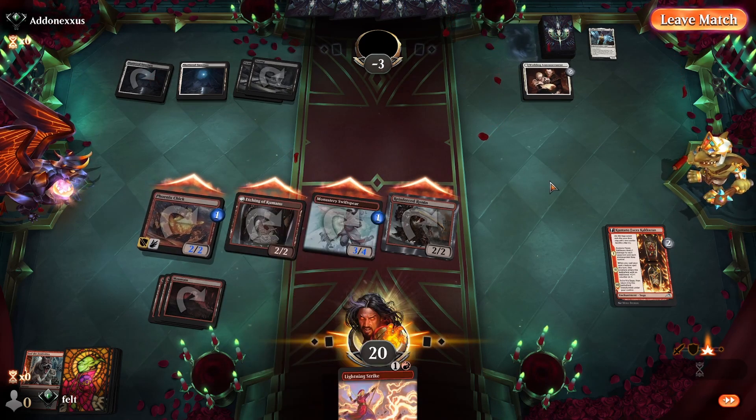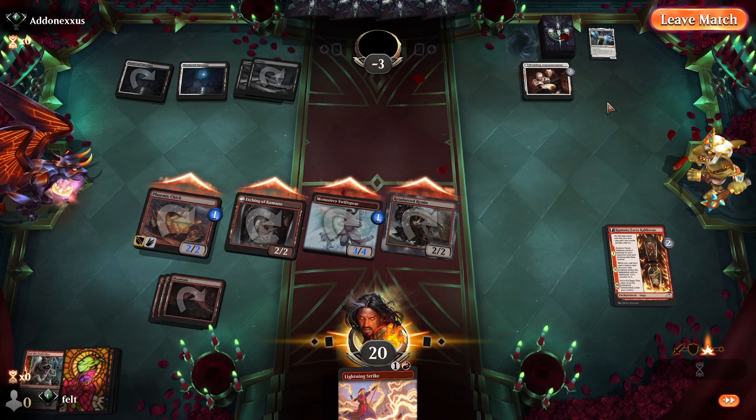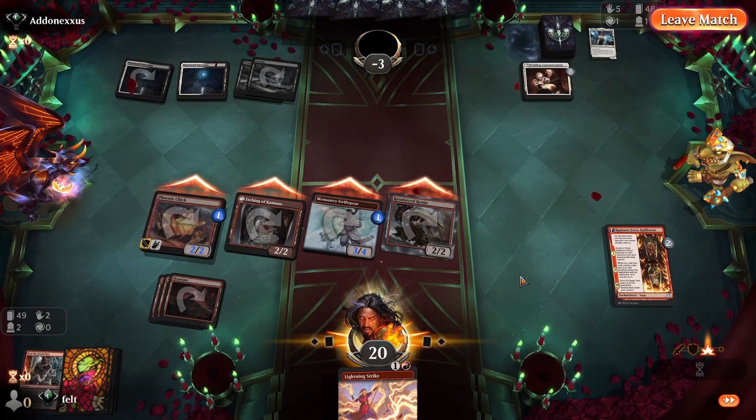And yeah, that's what Mono Red can do — you can get wins that fast if your opponent doesn't interact with you quick enough. Stuff like this is why Mono Red is meta. What is that, like a turn four win?